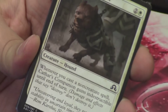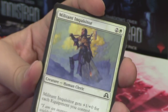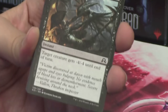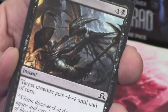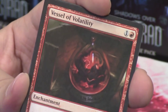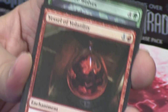We've got the Cathar's Companion. Stitchmangler. Militant Inquisitor. A True Faith Censor. Throttle — I love the art on this card. It is a reprint, it's a good removal spell, but also sweet art. Behind it another Vessel: the Vessel of Volatility — I think that's three or four at this point for us, of different vessels.